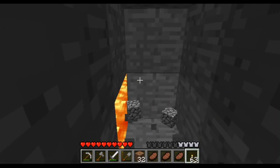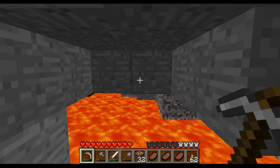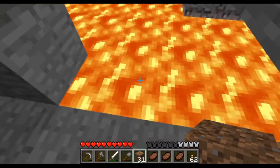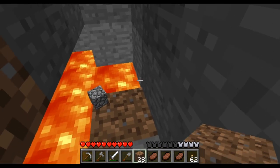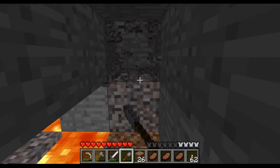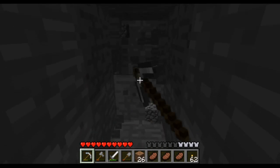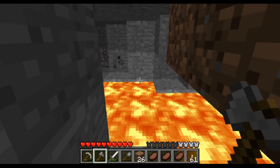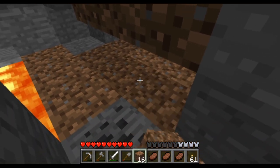I'm heading down to diamond level. There's a little lava lake next to me as I start my strip mine. Ores are really rare in these early versions — I went a full two hours of gameplay, and in that second hour of strip mining I didn't find a single diamond. I went ahead and got some armor — I think I finished with maybe just an iron chest plate. I broke a ton of iron pickaxes and came up empty-handed.